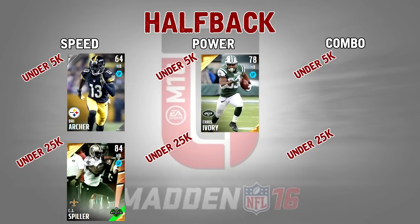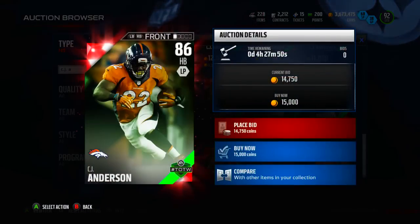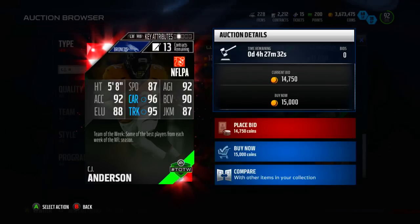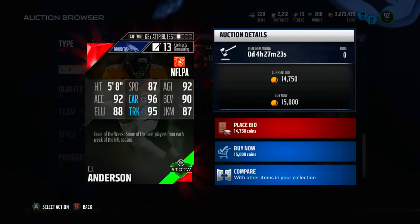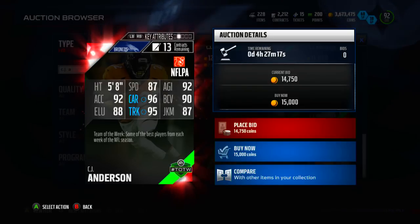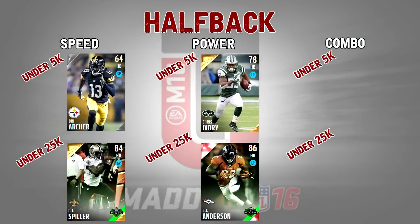For under 25k you can get a great card from the Denver Broncos — CJ Anderson going for around 13.5 to 14k, a team of the week 86 overall. He's got 87 speed, a little bit faster than Ivory but still similar. His agility and acceleration are a lot better though — 92 agility, 92 acceleration — which will make up for the lower speed. He also has 96 carry, 95 truck, 90 ball carry vision, 80 elusiveness, and 87 juke move. A great all-around card that fits well into the power back dynamic for only 13-14k.